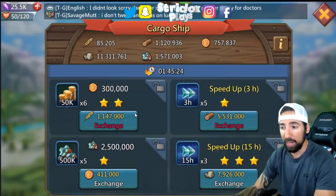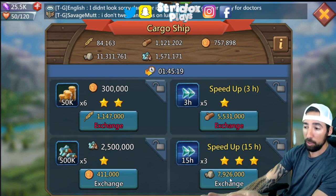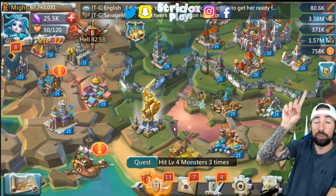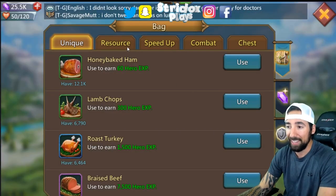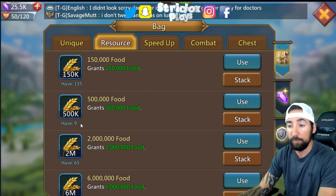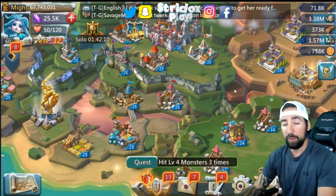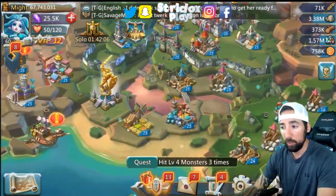You have the cargo ship right here - if you see something you like, for example they give great speed ups - look at this, 8 million stone for three 15-hour speed ups. Go ahead and convert those, get rid of the resources up there and convert them into resource packets. These are the packets - convert them into these. Only use these packets when you need to upgrade something. Don't open all of these at one time.